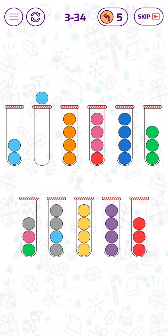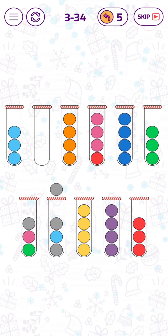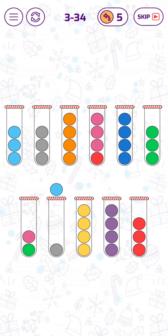Now we can put this cyan blue bubble here. Now let's move up the gray bubbles. Now we have a full tube of cyan blue bubbles.